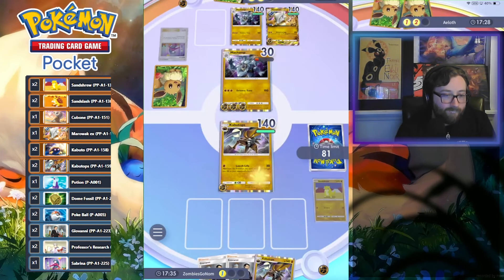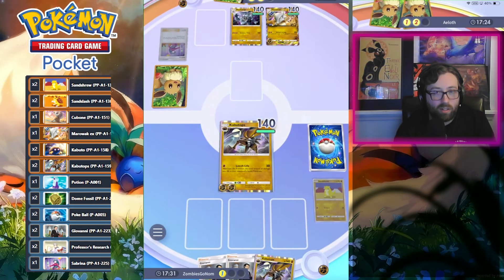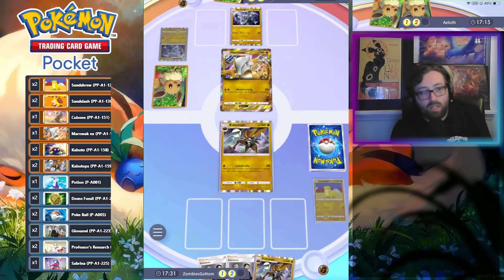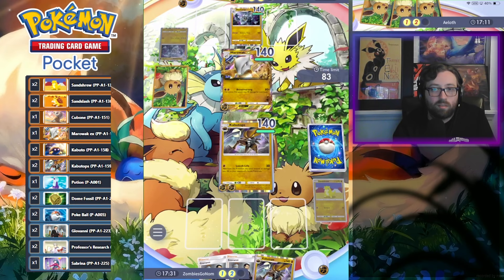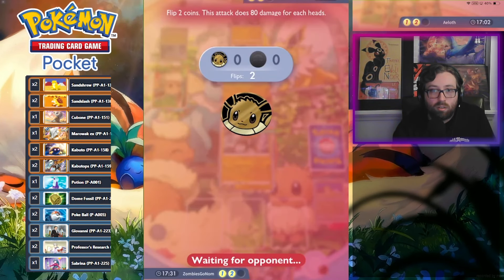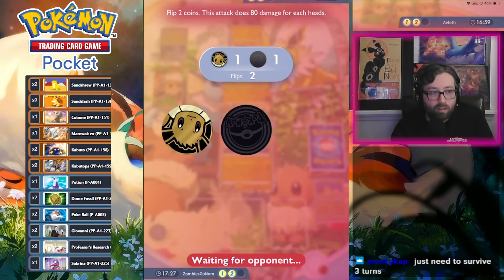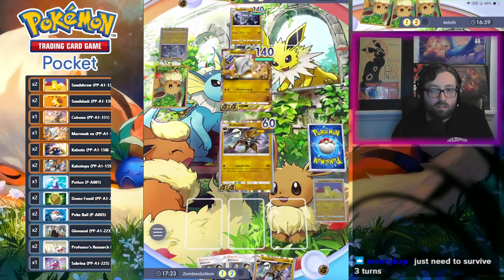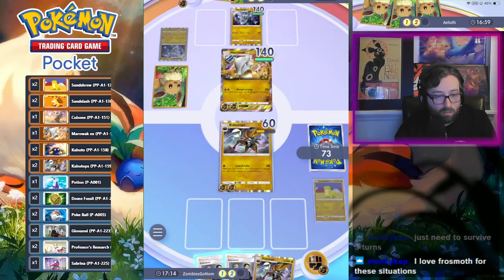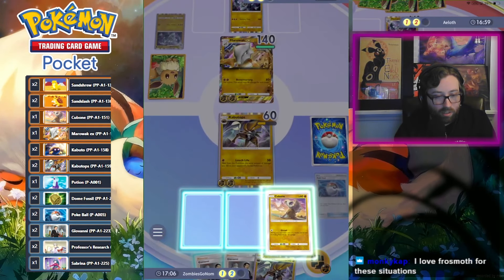Alright Kabutops, we're going to have an easy game here bud. We're just going to have their Marowak miss a million times and then we're good. That's all we need. Don't do it, Marowak. Don't you do it. Alright — he didn't do it! Frostmoth is a goat, I'm a big Frostmoth fan.